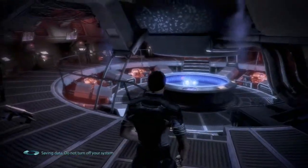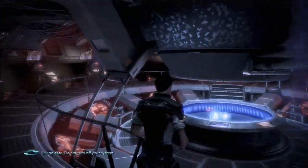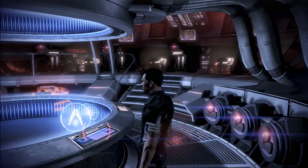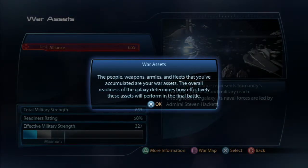Let's first take a look at this new room — the War Room. We've got a couple of people working on the terminals here, probably analysts. Let's take a look at this war terminal. The people, weapons, armies, and fleets that you have accumulated are your war assets.